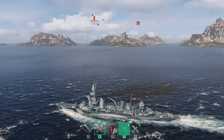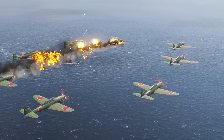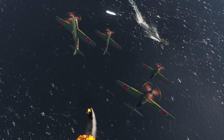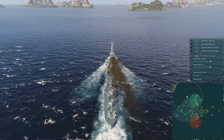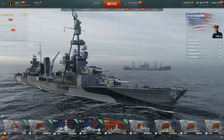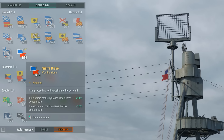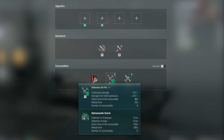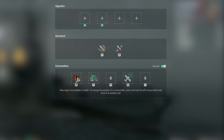The most popular method of enhancing anti-aircraft defenses is the Defensive AA Fire consumable, which increases the damage of both direct AA hits and AA shell blast damage. The most effective moment to use this consumable is when enemy aircraft are inside the effective range of your AA defenses. That's why it's useful to turn on the AA range display on the minimap. You can increase its time of effect with the Defensive AA Fire Modification 1 upgrade and reduce its cooldown time with the Sierra Bravo signal. Defensive AA Fire often shares the same slot with Hydroacoustic Search, so consider all the advantages and disadvantages of each before making your choice.